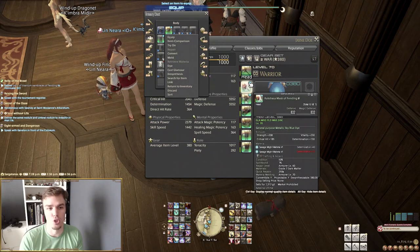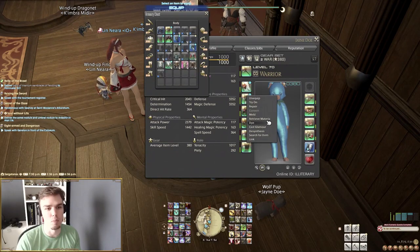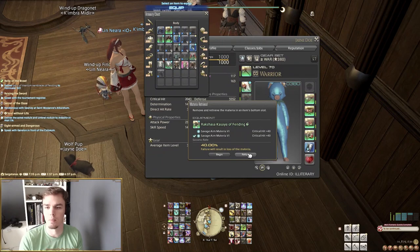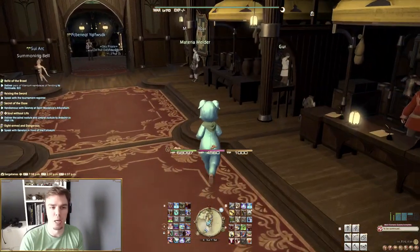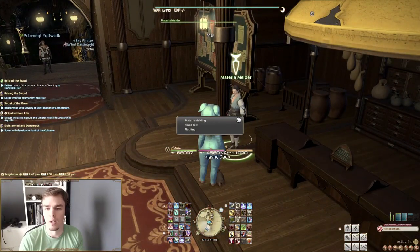That Materia can be sold on the market board or slotted into gear. You can actually retrieve Materia from gear, though there is a success rate based on the quality of that Materia. When you start to get into top-level Materia, there's a pretty decent chance of failure, which keeps the system interesting by taking Materia out of circulation. Melding is the act of putting Materia in. If you don't have the right crafting level to do it, there are Materia melders in the cities who will do it for a fee.